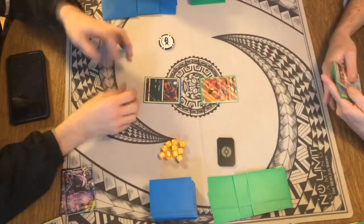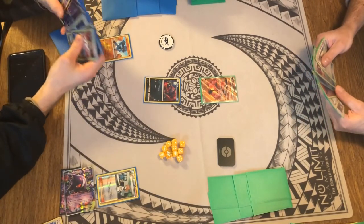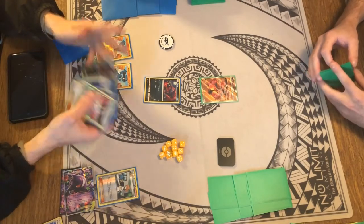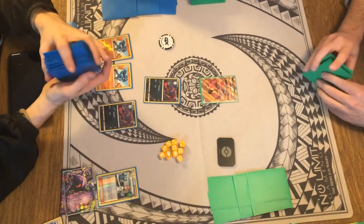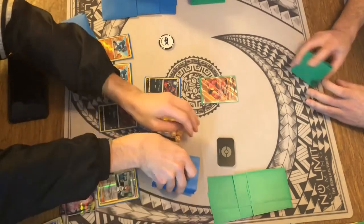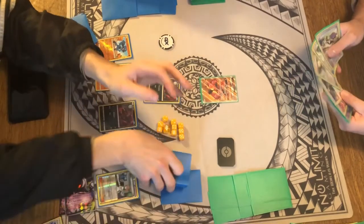Hey guys, we have another game from Team Scoop here today. We have Cody on the right playing Buzzwole, and one of our local players Darian playing Lucario Zoroark. Darian's gonna start first turn Bridget, which is always good, and pass it over to Cody.